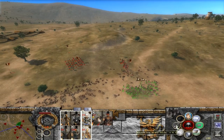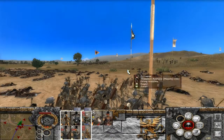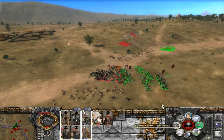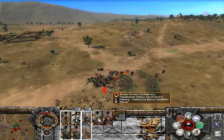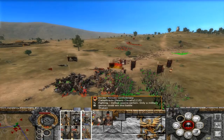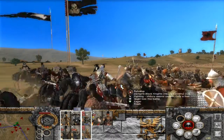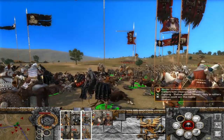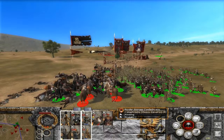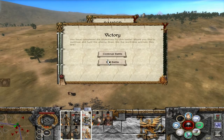¿A qué hora es que se reagrupan? Cuando los freímos a proyectiles. Venga, Manfred, aguanta ahí. Cuando empiecen esto, se hace presión y se pueden ir despidiendo los enemigos. Ya están huyendo.